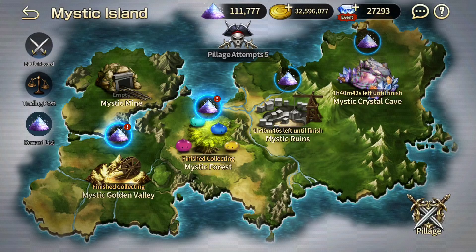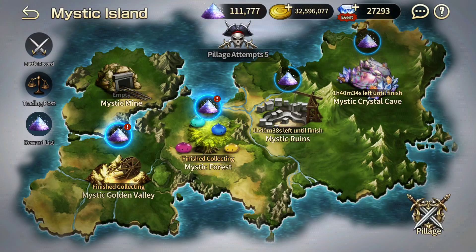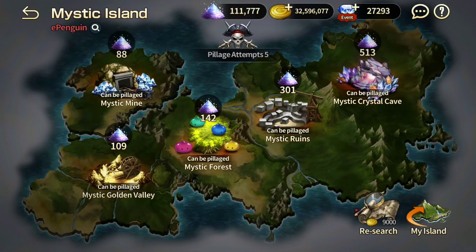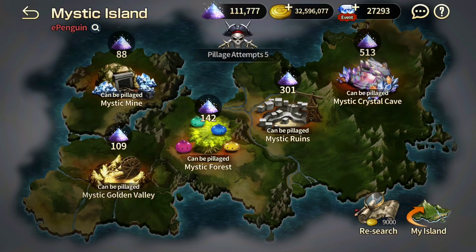Tip number two: not using the revenge function. This is something I've personally done before, and it took me literally six months to find out about this. If you want to try to attack an island, you go to the pillage on the bottom right, click on pillage, and then you can search for an opponent. You can press research — it starts at 200, and the gold increases gradually. So if I refresh again: 9,000, 9,600 — now I get less. You're wasting gold eventually finding a better island to pillage.